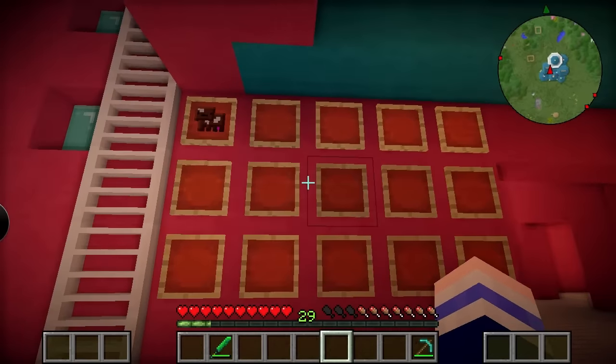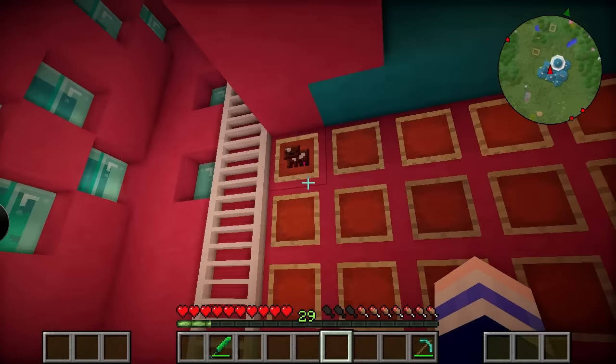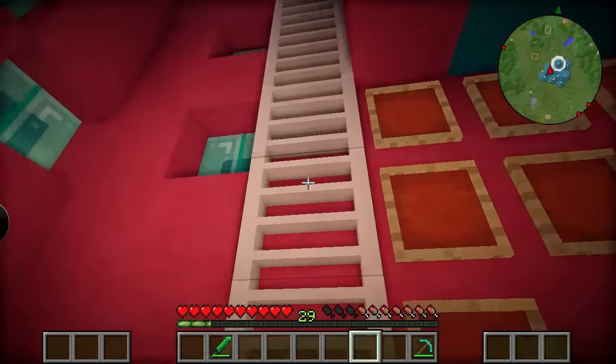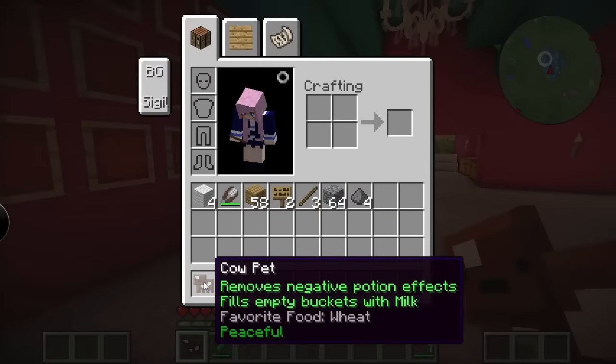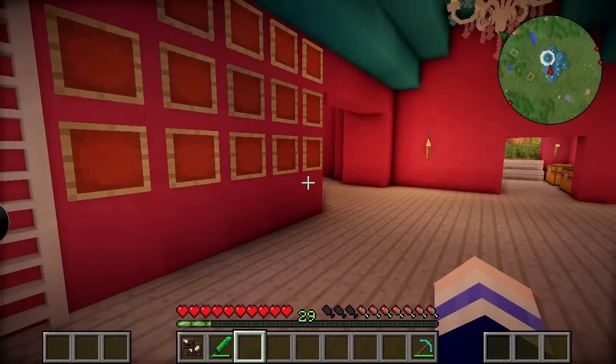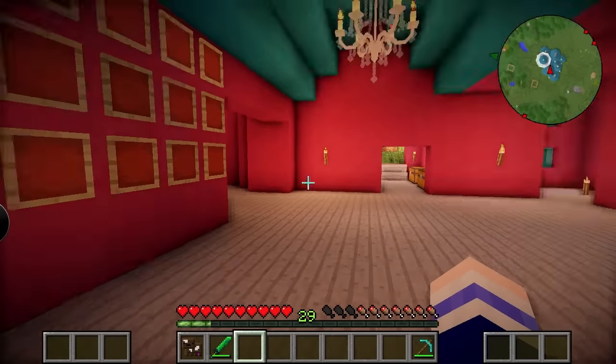Up here we have a little collection — by collection I mean one, but soon we will have a collection. Inventory pets! So far we've only got the cow one. The cow pet can remove negative potion effects and fill it into buckets with milk. So I'm gonna keep it in my hotbar to keep it active for now, even though it is probably very useless to us at the moment.